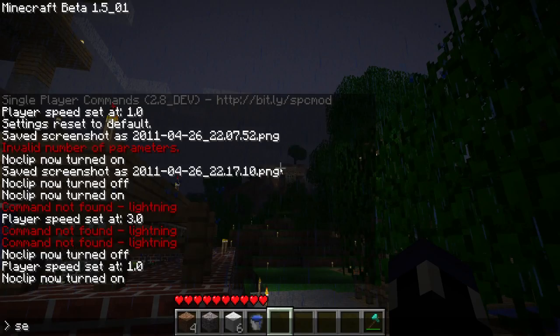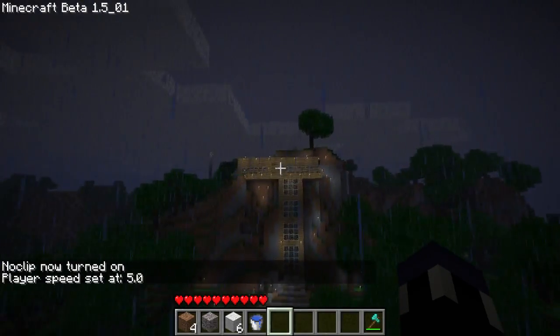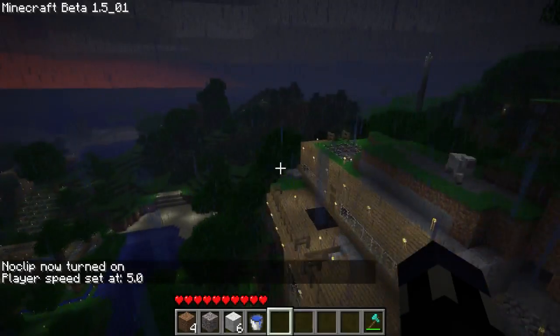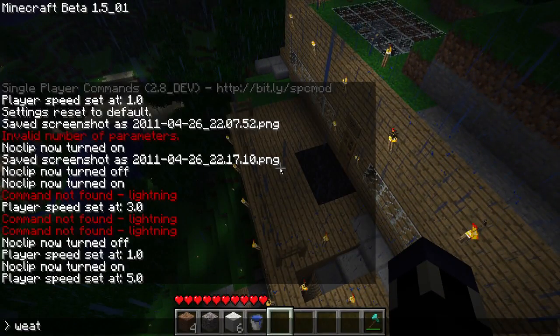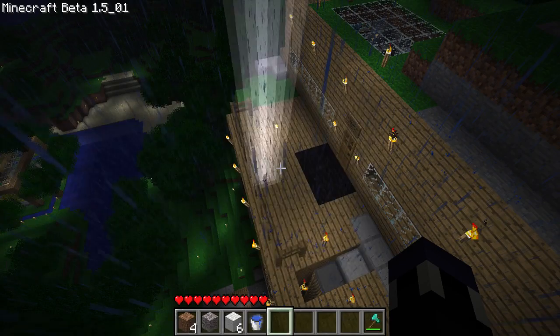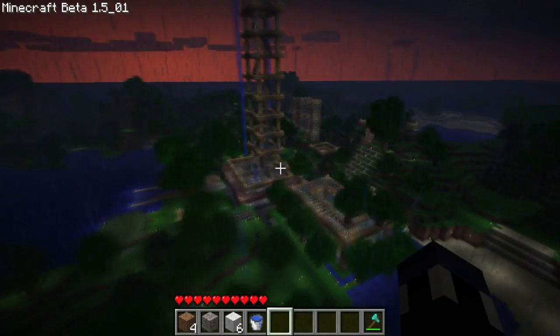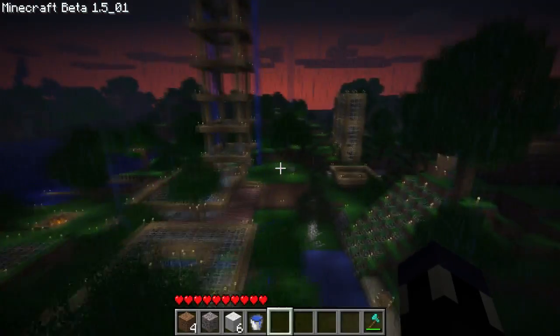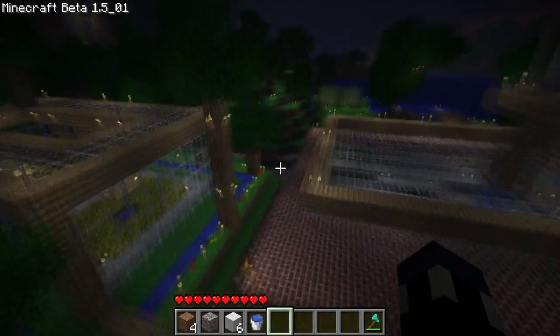Let me turn on noclip and set speed to 5. This is another thing too that is quite susceptible to being absolutely obliterated by lightning. But let's set this on fire too — and just like everything else, it'll set on fire for a second and then it'll be put out by the rain. So the only thing you really have to worry about is lightning hitting your house while it's not raining.